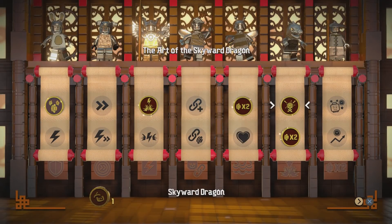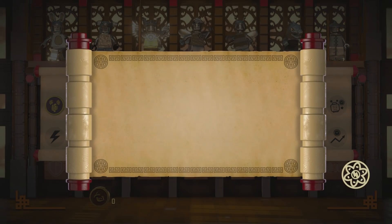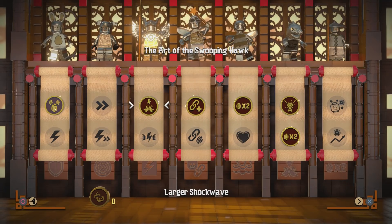What type of ninja power do you want this time? Heart of the Thinking Elder? Longer Stun Time? The Art of the Rushing Boar? The Art of the Floating Butterfly? Floating Butterfly — stay in the air longer? I think so. Cool!